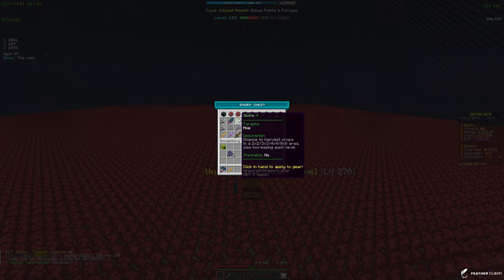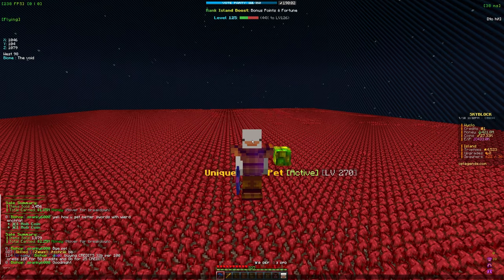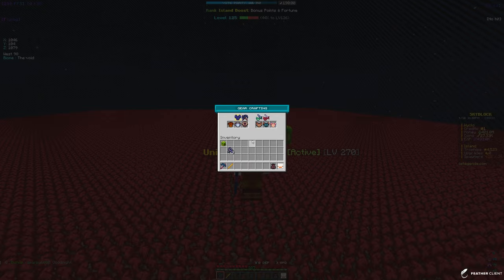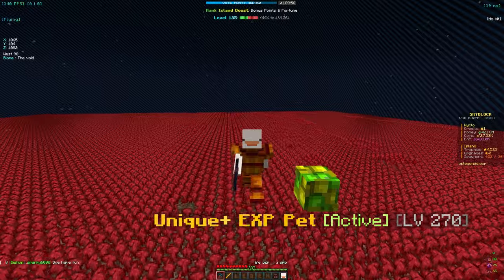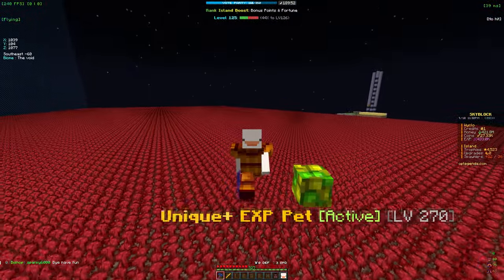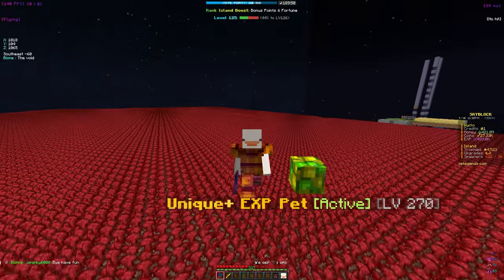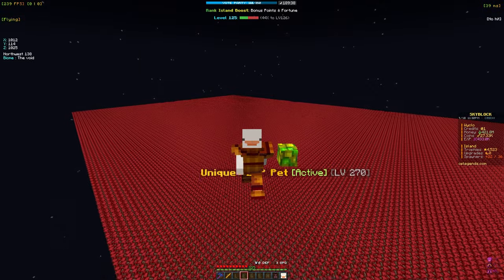We did get the sickle 4 enchant, which you can only get from monthly crates — I'm pretty sure I bought it off another player for some credits. We're going to use that not on the honey hoe, which is the next one, but actually from dungeons you can get the earth root hoe which is a little bit better than the honey hoe, so we're going to wait for that. We might actually have to buy the earth root hoe from somebody.